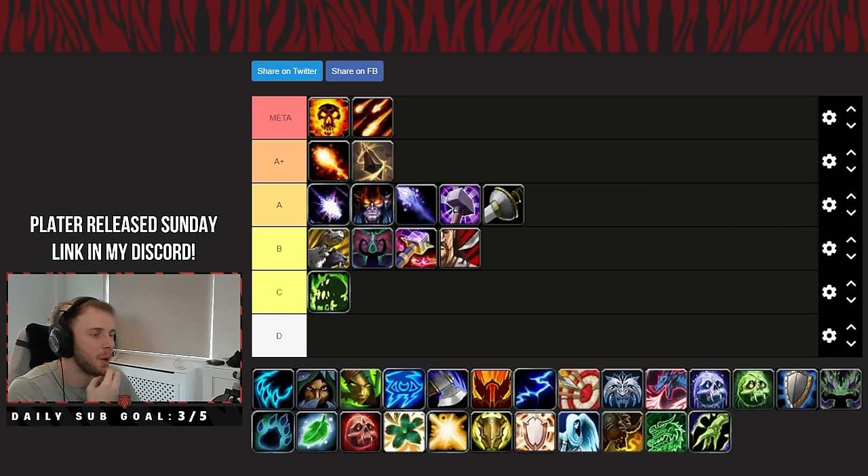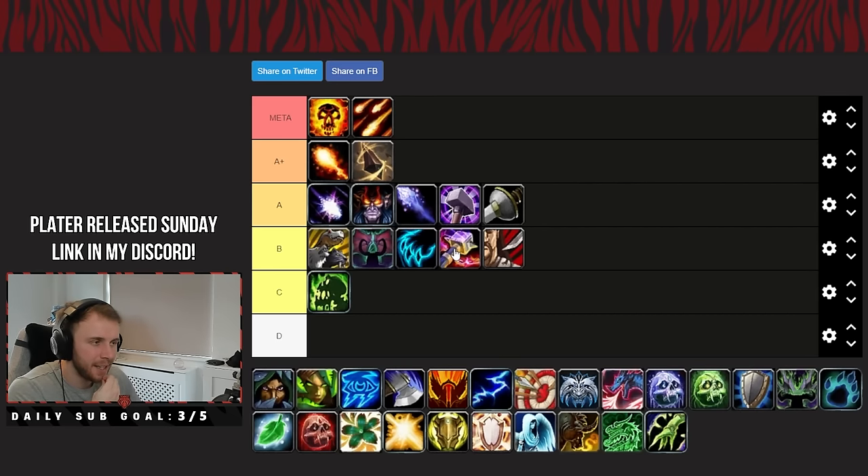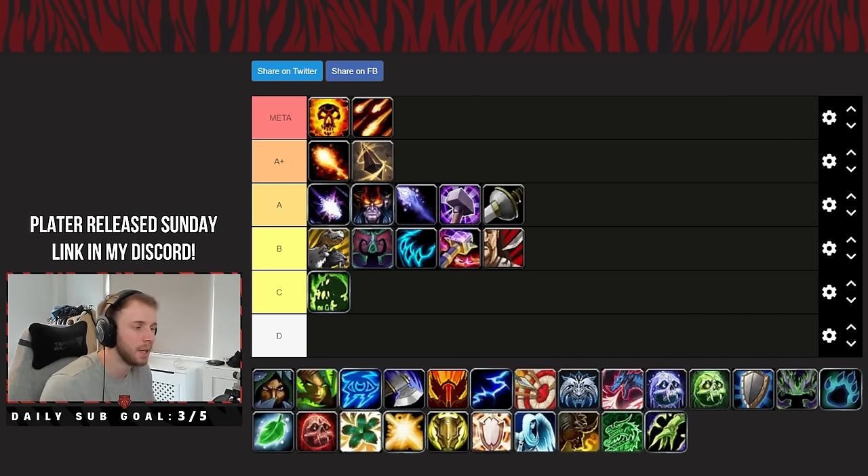Feral Druid — I think Feral is still slept on. It's one of those melee specs that isn't going to be as hurt by the mass AoE we're going to see in Season 4. I'm going to put it just above Enhance: it's tankier than Enhance, a lot better on AoE, though the problem with Feral is it really lacks single target. It has Survival Instincts, you bring great utility — stops, Incapacitating Roar, Typhoon — and it's tankier than Boomy. I think people are sleeping on Feral. It's not an amazing spec but it will definitely keep up in terms of DPS next season.